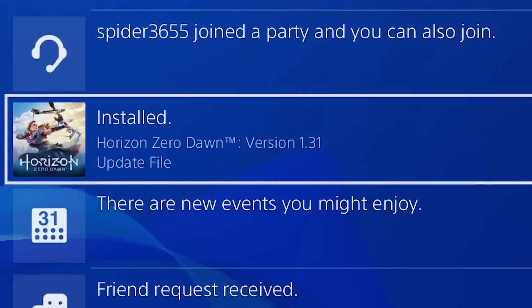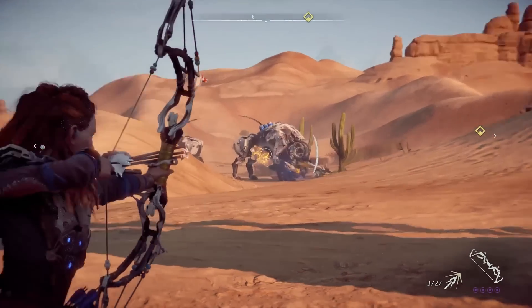A new Horizon Zero Dawn patch is live right now called patch 1.31. Let's run down everything it does in this video.